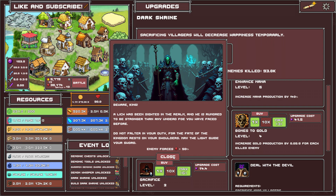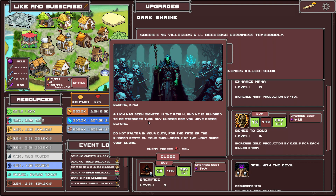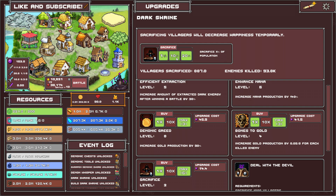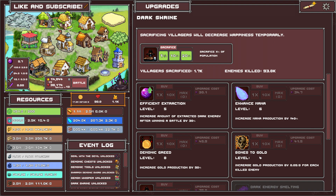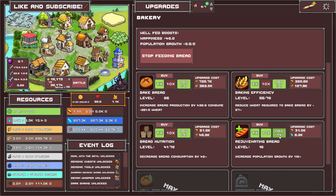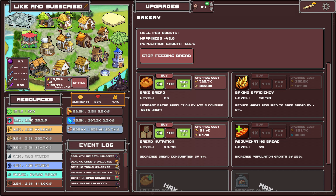A lich has been sighted in the realm, rumored to be stronger — 38,000, look at that. I'm going to have to wait. Sacrifice 1,000 villagers — that's a lot, let's do it. That's pretty cruel: I tax them to the max and I sacrifice them. Population growth — there you go. I need more people so I can sacrifice them. My happiness is super high despite all these sacrifices — they're here for the cause, they're okay.